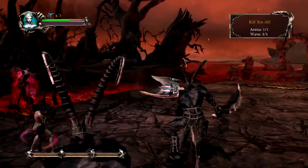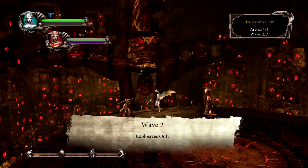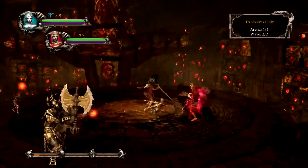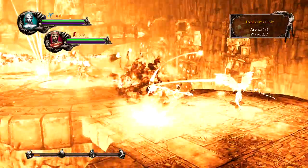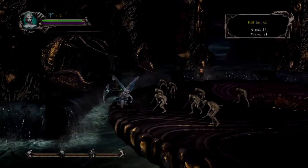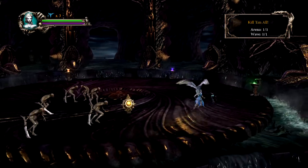When you play a trial, the mode for each wave will be displayed at the bottom of the screen. Remember, you don't just lose a life if you die in combat. Stay alert and follow the rules of each wave in order to avoid losing all your lives before the trial is over. Here are some more general tips for playing trials.